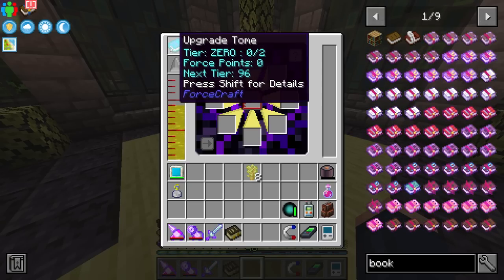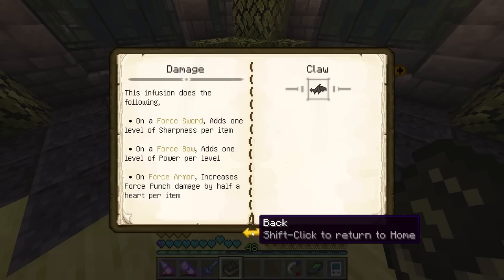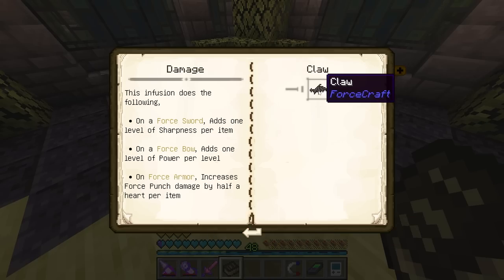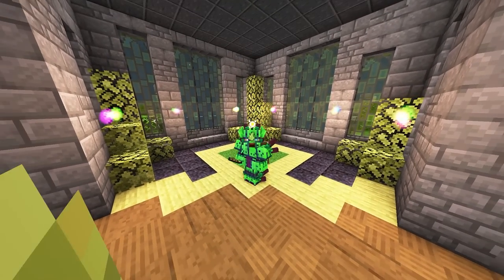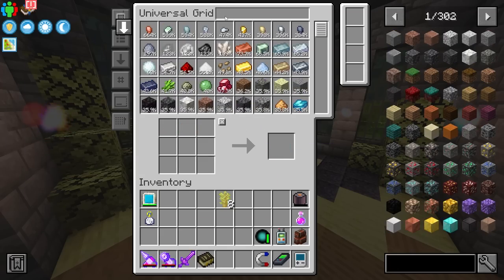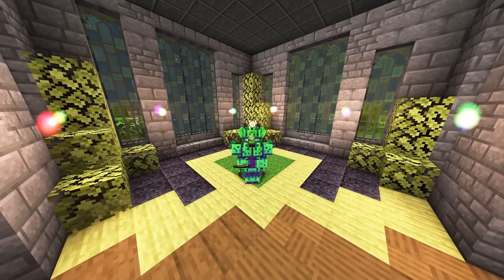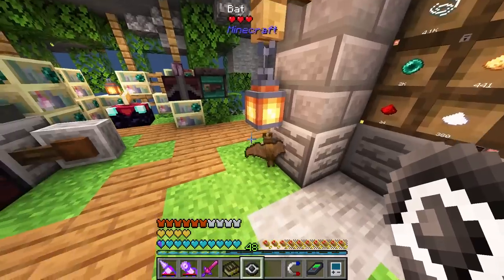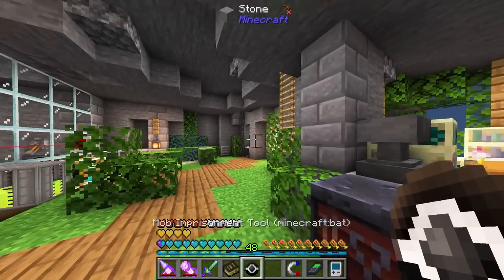Tier zero infusions include a claw ingredient that comes from a bat, and we don't have many bats spawning right now. I've seen a couple and have one in my inventory. I'm going to use a mob imprisonment tool to capture a bat — thankfully they do spawn under the base every now and then. Catching one is a little tricky, but there we go — I now have a bat in the mob imprisonment tool.